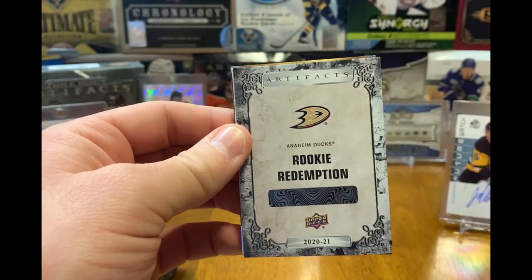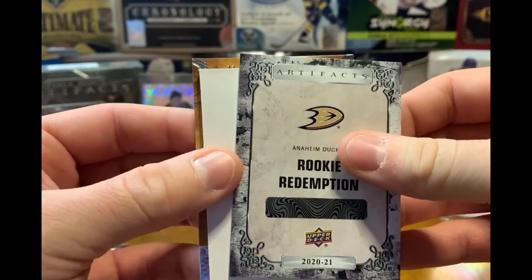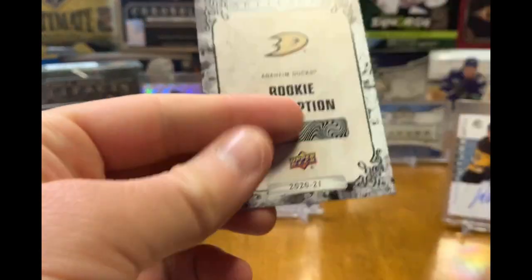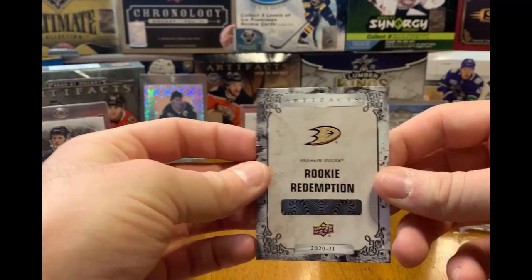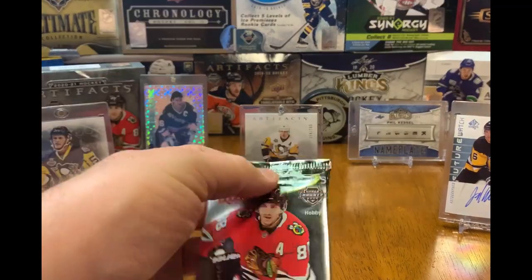We've got a redemption — is this our rookie redemption? It is! So we got the Ducks. These are to be determined. I believe Nightquist on the base there. Yeah, I'm not sure — we'll keep you updated on this one as well. Alright, let's go to the next pack.